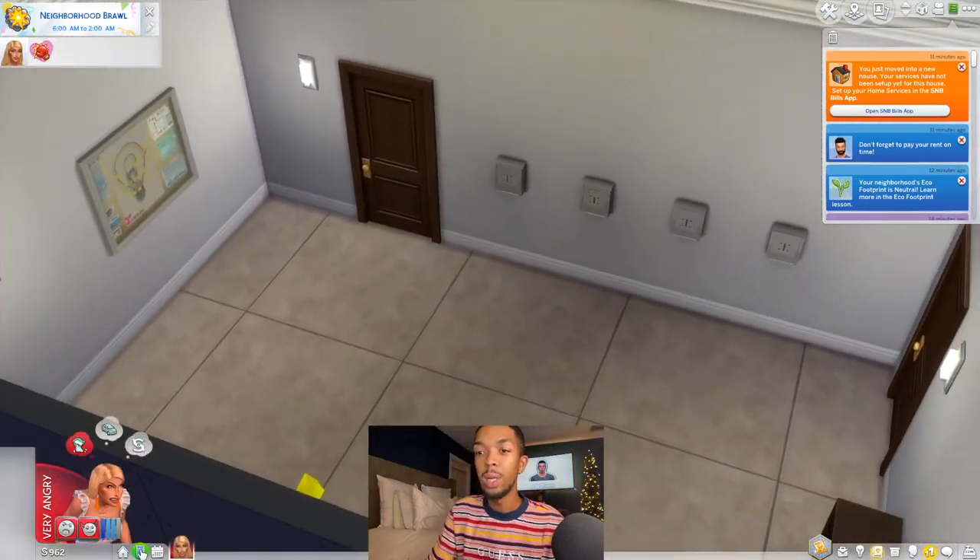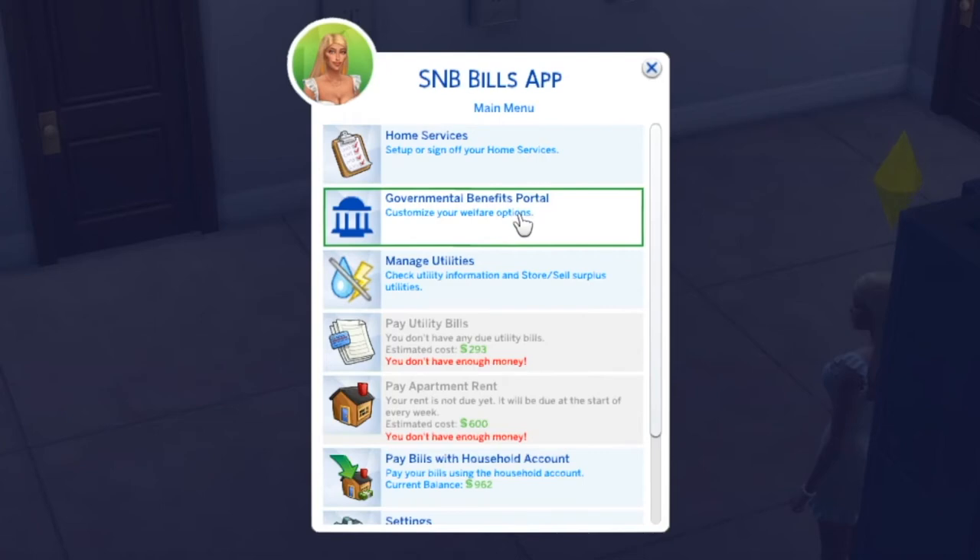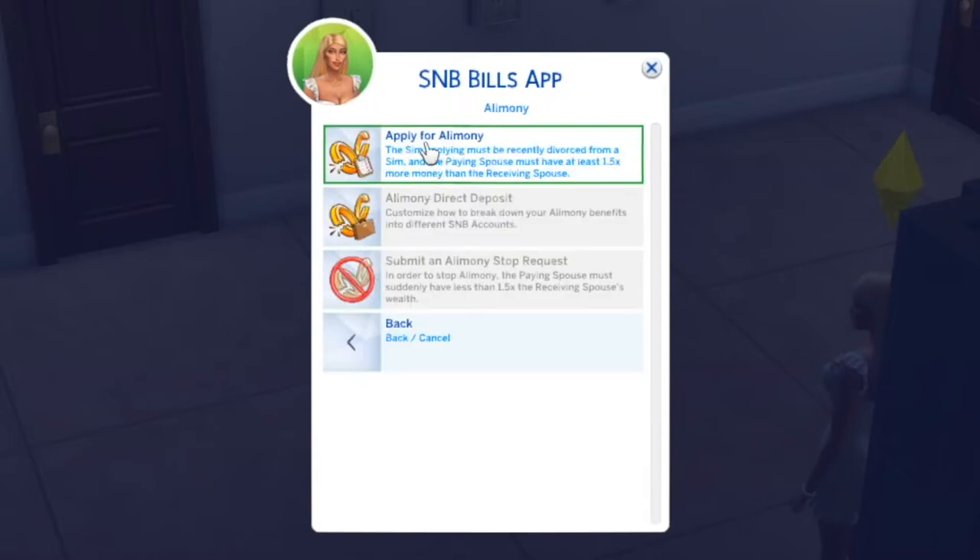Now when we look at our bills information, we have the government portals where you can manage your utilities and pay your bills. She's like she's about to get him for everything he's got. Now we have alimony — you have to apply for it. The sim applying must be recently divorced and the paying spouse must have at least 1.5 times more money than the receiving spouse. With his account at about 1.8 million dollars, that's a lot more than $162. We're going to go ahead and apply for alimony right now.